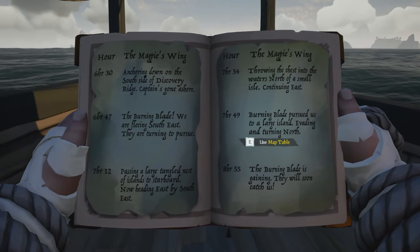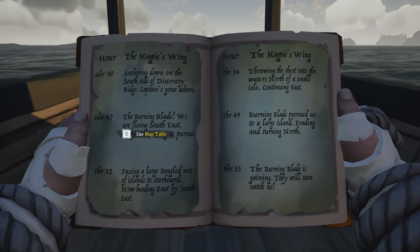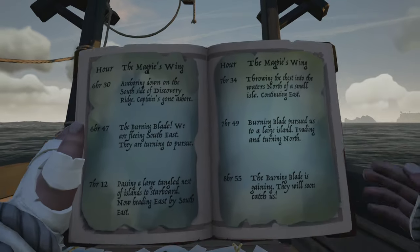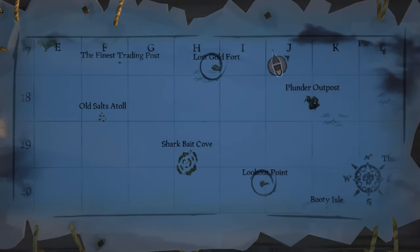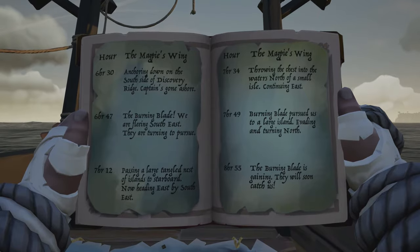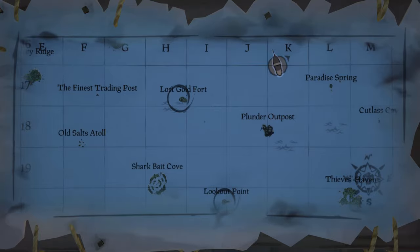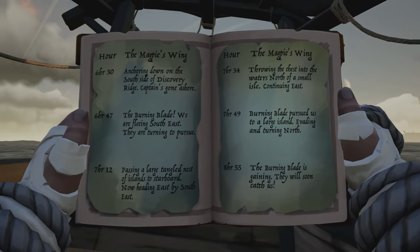Go to the new pages in your book and just follow the directions — it will pretty much tell you where to go. For me it's saying go to the south of Discovery Ridge, then they start fleeing southeast. They go to a large tangled nest of islands, then east by southeast, and then throwing the chest into the waters north of a small isle continuing east. He's talking about Lookout Point, so he will throw the chest in the waters just north of Lookout Point. It's different for each person so just follow the steps carefully and you'll be taken to the treasure.